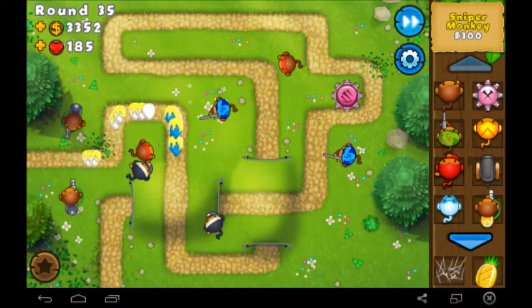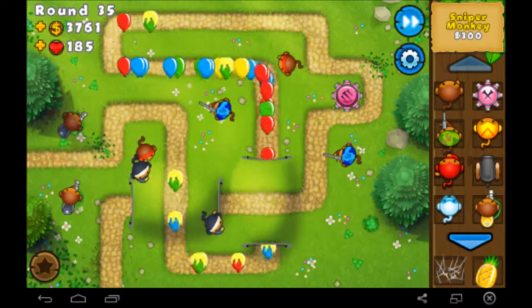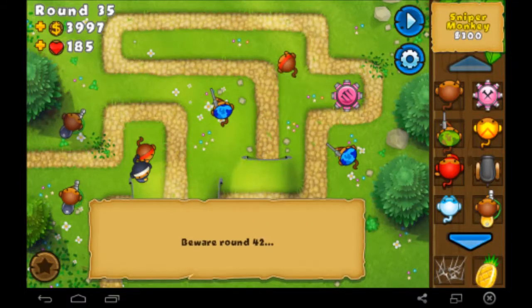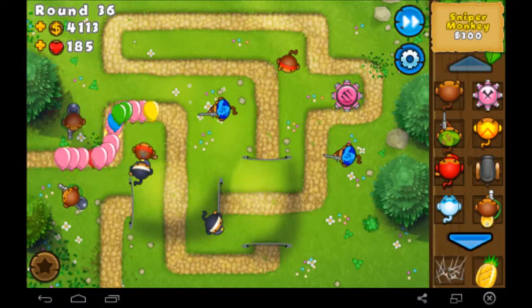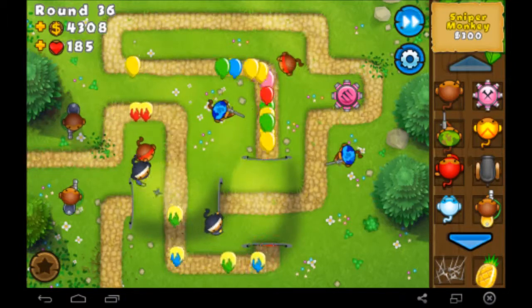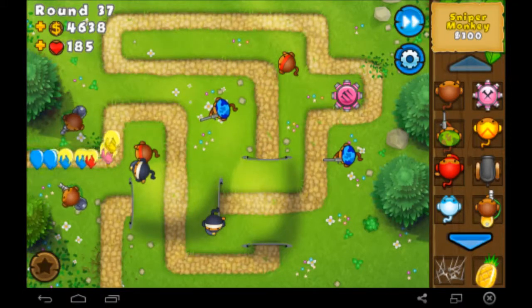We could get a special tower that you spend in-game money for — not this kind of money but money you get from beating waves. They're called special agents, not towers. You could buy a pool that's considered a special agent and put it on a map that doesn't have any water. We'll get into that once we get farther in the game. A lot of people play this game so I'm sure you'll understand.